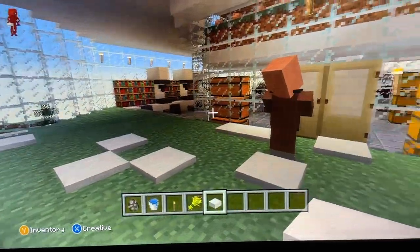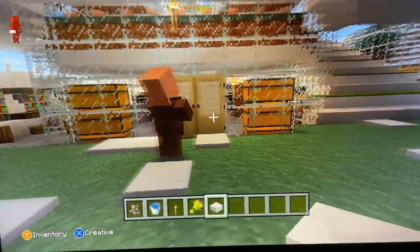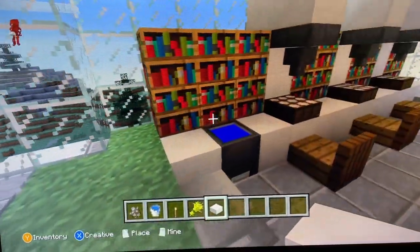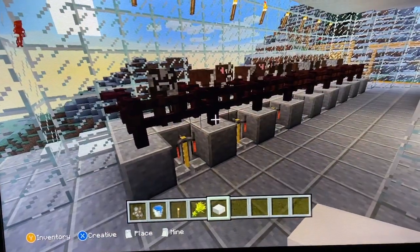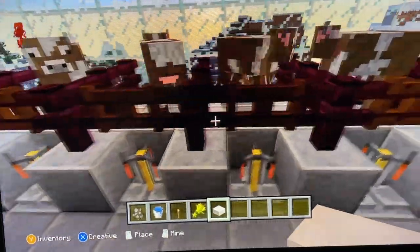If we go ahead and open the doors and head inside, this is the lobby — this is where everything begins. If we come over to the left, this is our laboratory. As you can see, there are microscopes and bookshelves. This is where we do our testing for our cows.